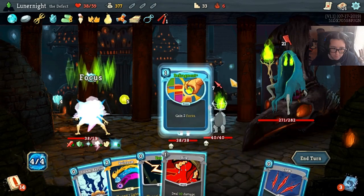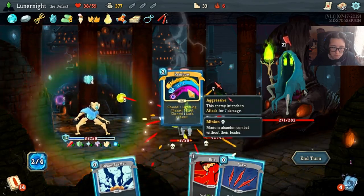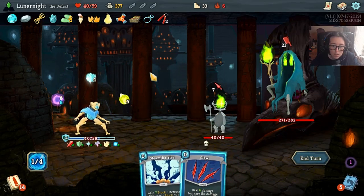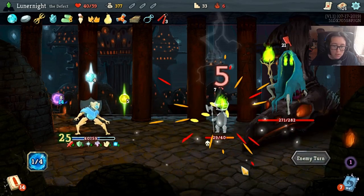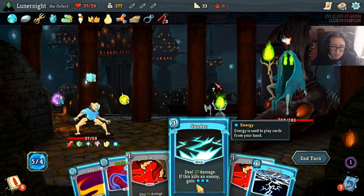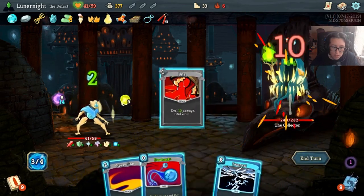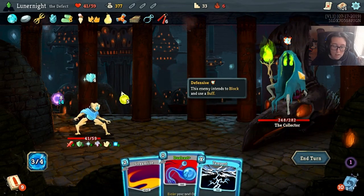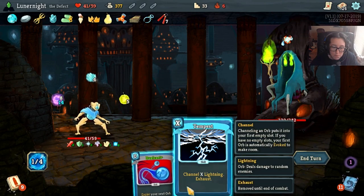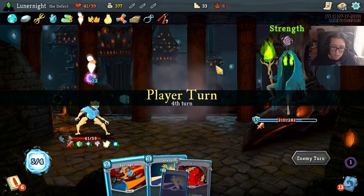All right, try this again. A little better. Heal. All right, awesome fight you. I like the idea of using Streamline. I also like the idea of using Tempest but Dual Cast - I mean, come on. So we're actually gonna save that again.